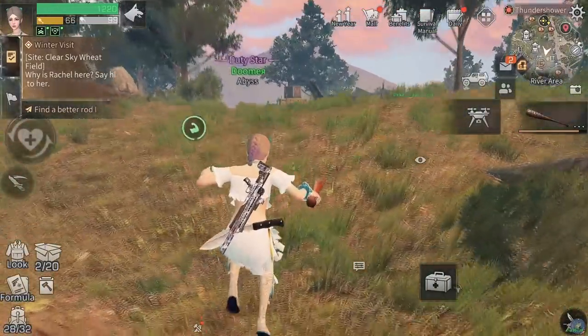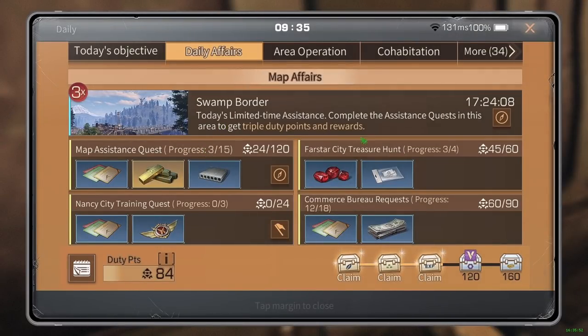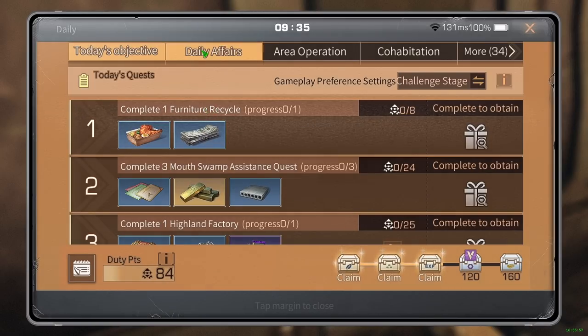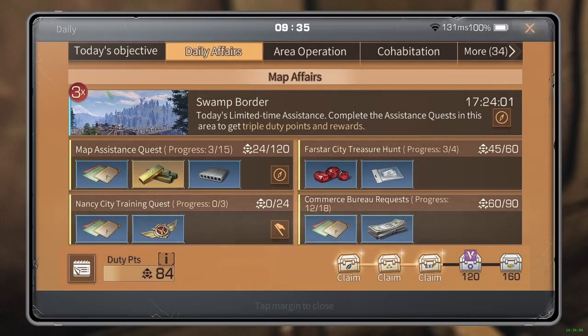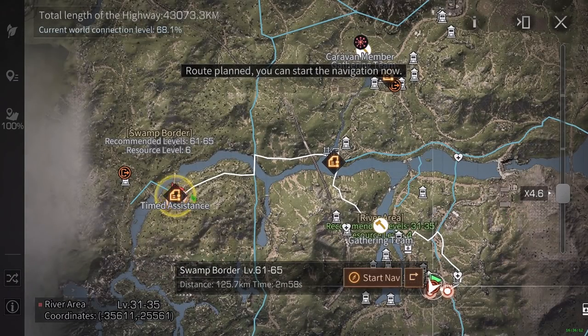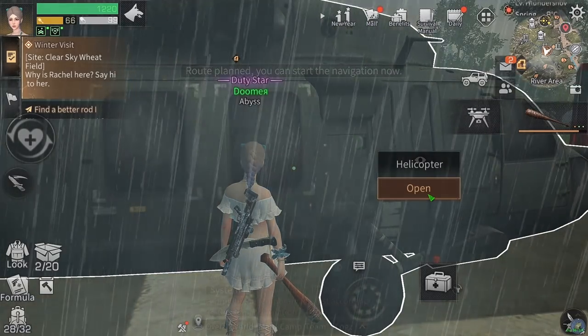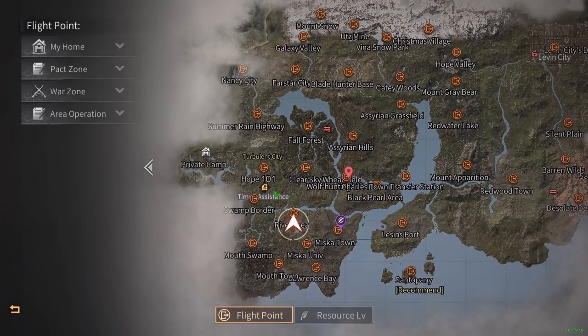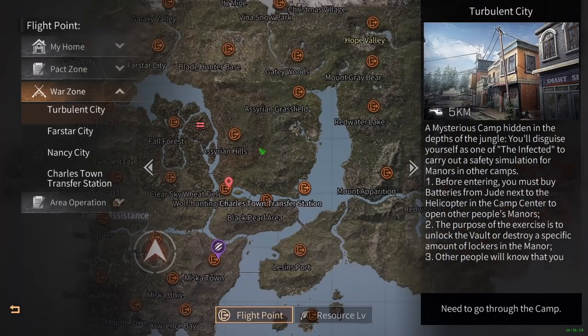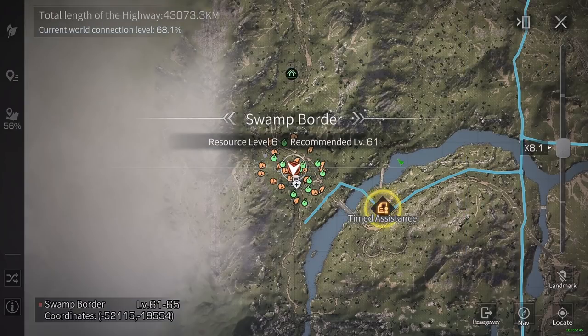Now open the daily tab and check your daily affairs. Look for the three-times map - today it's Swamp Border - which gives three times the duty and mastery points. Click it and it highlights on your map. When you open the map it also shows a 'timed assistance' marker, that's where you need to go for the bonus assistance quest. Head to Swamp Border.